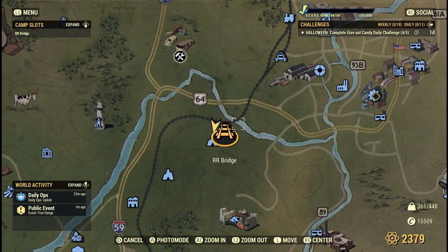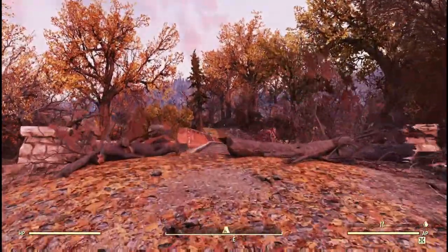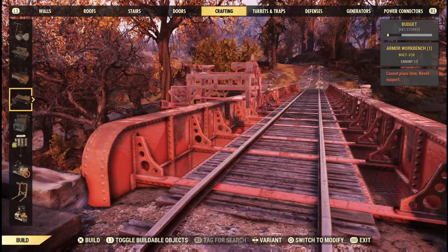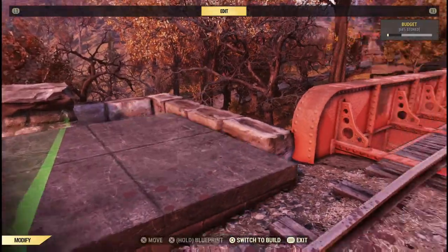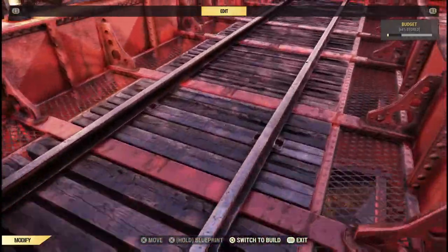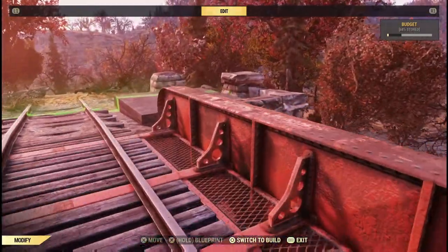Head up the tracks from Golly Mine and you'll find the bridge — it's the only one after that. What I really love about this bridge is that it's super flat and super straight. It is the only bridge I've found so far in the game like that, and it makes it really wonderful to build on. You do have to be a little bit precise about placing your foundations, but once you've got those lined up properly, you are good to go.